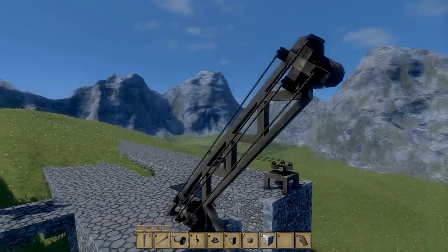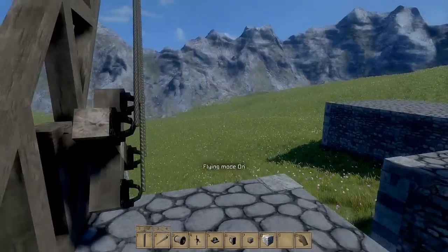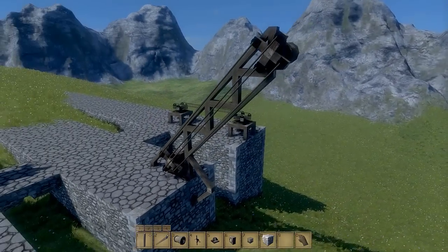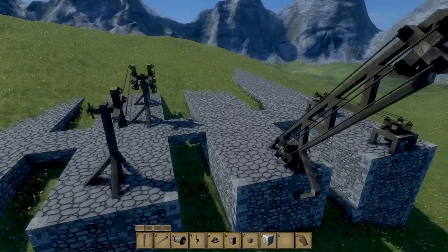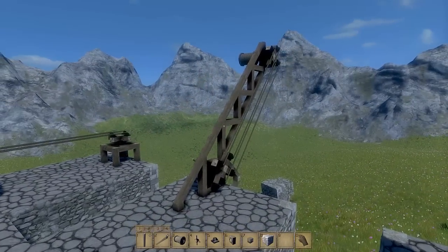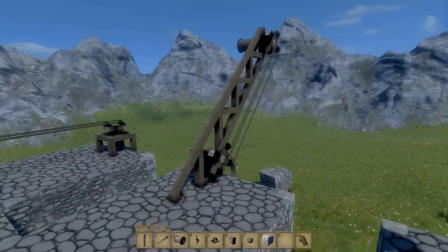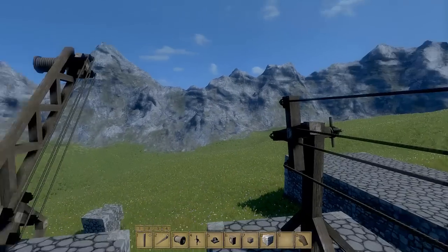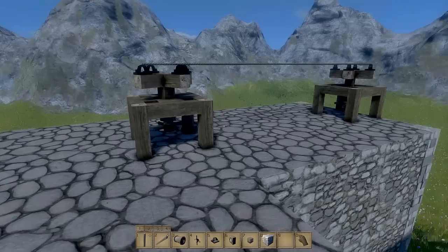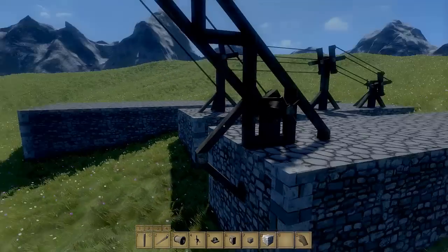So that is cranes, guys. They're very easy to build and very useful, especially when it comes to survival, because by the looks of it they've got a whole heap of blocks they want to add to the game. I'd say not even 50 to 60 percent of all the blocks are in this yet, because the blocks they showed in the trailer video aren't in here yet. So that may have been a play-around build that they had, but still it's fairly good and fairly useful.